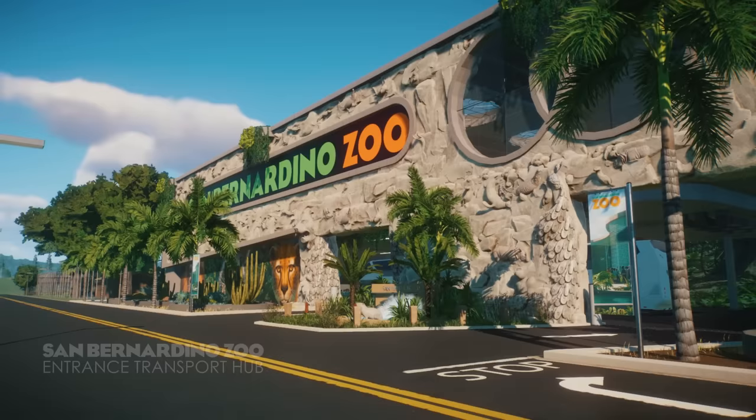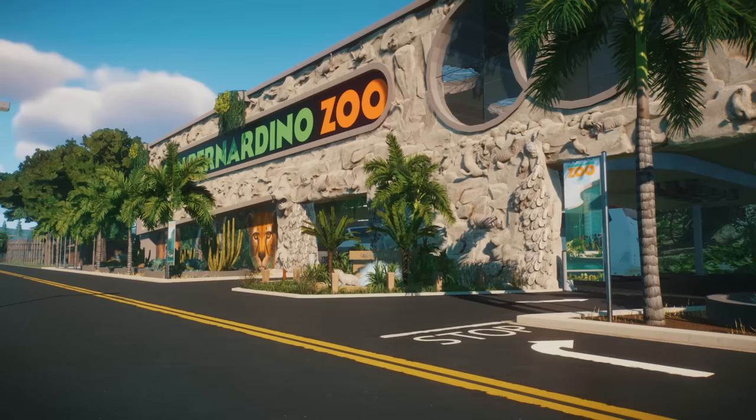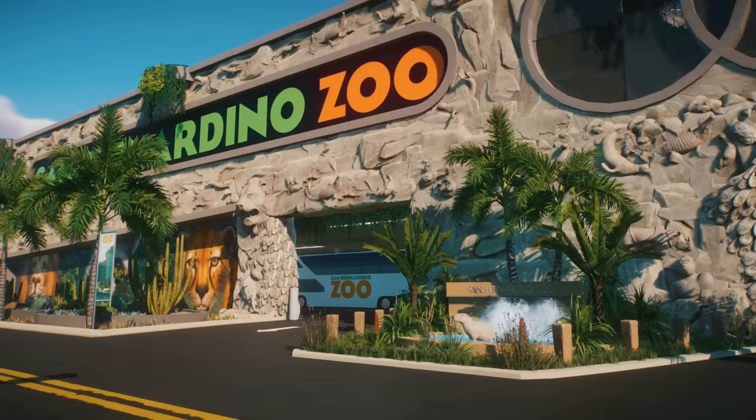Here we are at the entrance itself. This is the transport hub where the coaches, which you'll see in a second, take people into the zoo. We're just stood in the middle of the road here. I haven't built a car park or any pedestrian access yet, but we will get to that. So let's take a look at the outside of the entrance first of all.